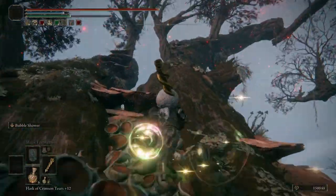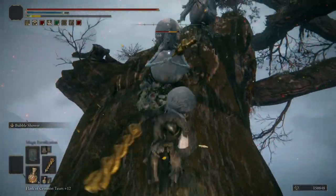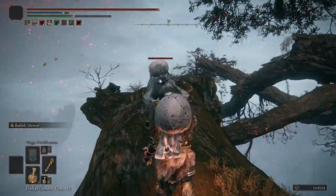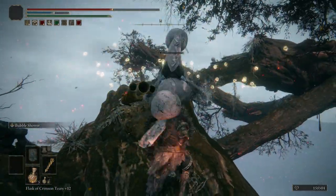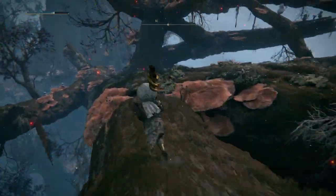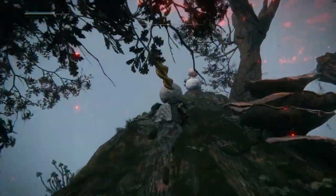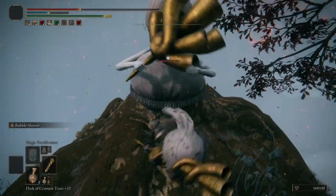Once you have the Envoy's Longhorn, you've got the first step completed. While you're here, another important item to grab is the Envoy Crown, a helmet that will increase the damage of bubble skills by 15% — specifically the Ashes of War from the three different Envoy Horns, not the spells. To get it, go up this branch with the patrol of Giant Ants and it will be on a body just past the Oracle Envoy Giant.